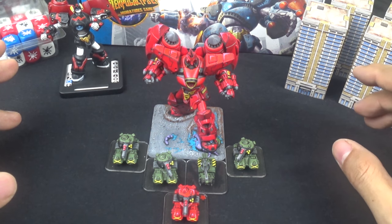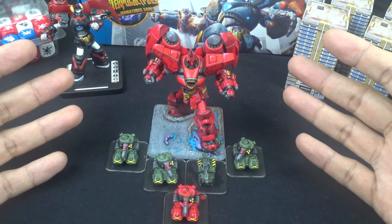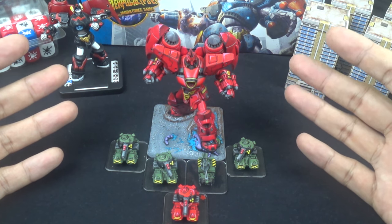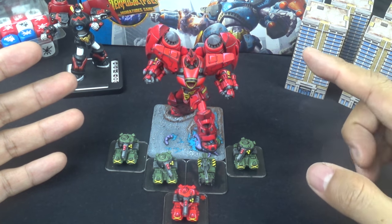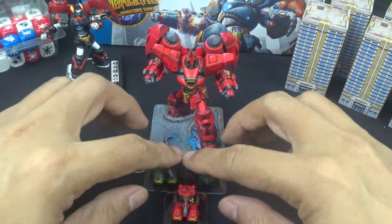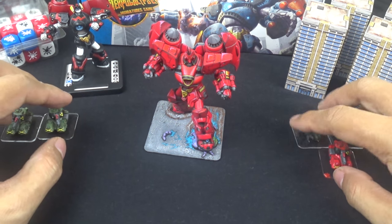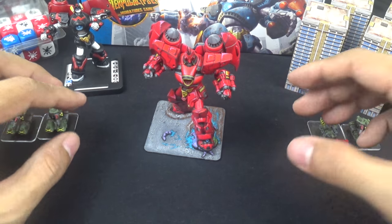His name is Char. He rides a red mech. You can compare him to the Red Baron because he's like an ace pilot. So that's what Kai wanted and that's what I painted it up for him. Let me get these out of the way so we can see the Red Baron, or as they call him in the anime, the Red Comet, because he's so fast.